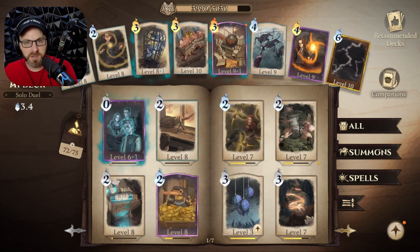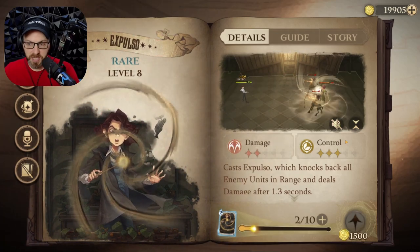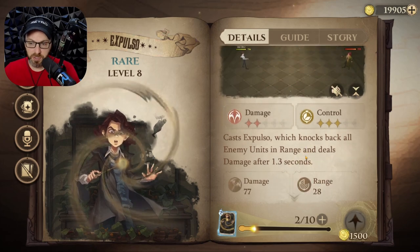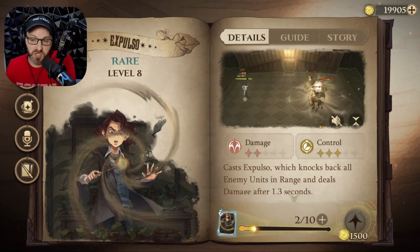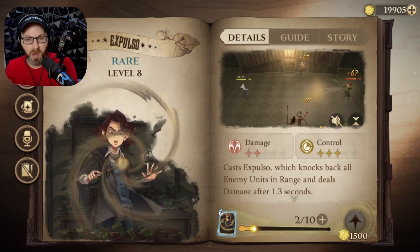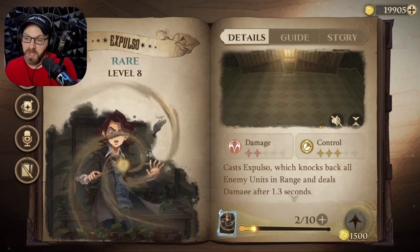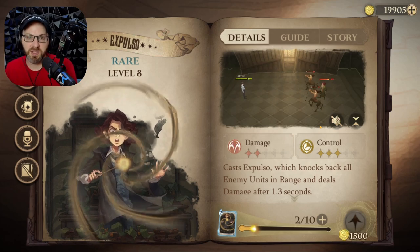The absolute best case for escaping is Expulso — my personal favorite way to get out. It only costs 2 MP and has a range of 28. The damage isn't high, but you're not concerned about damage; you just need to knock them out of the spell to free yourself. If they're a good player they'll be moving around, so you have to predict where they're going to be. It's not easy — sometimes you think they're going into a corner and then they dart away at the last second.